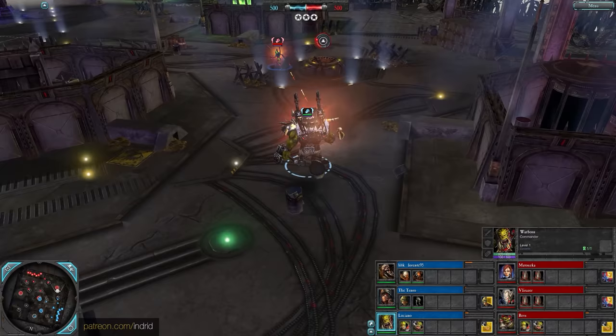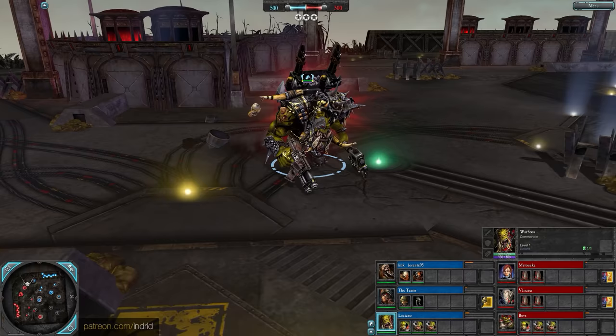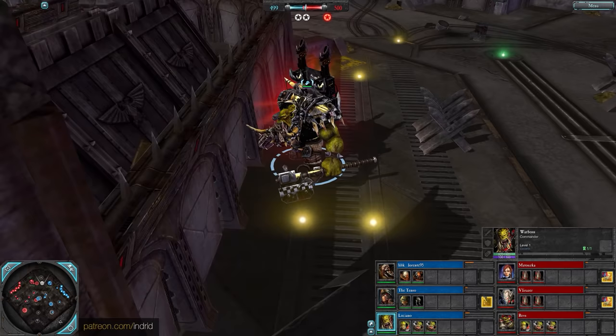Luciano rounds off the blue team with a War Boss, a melee hero that can walk through objects. Very good offense, disruption, and support from the front line. He is also perpetually pissed off - look at this wall, screw this wall.